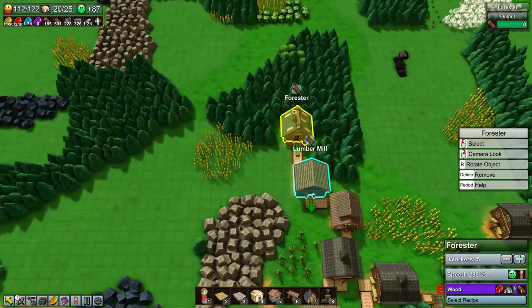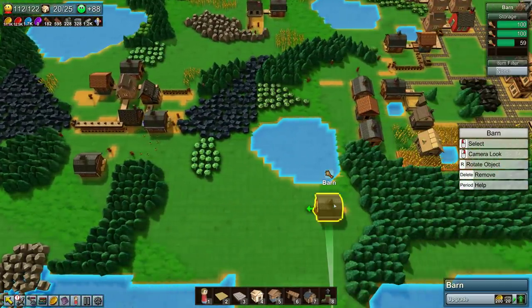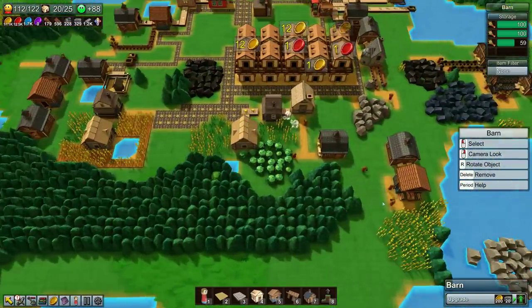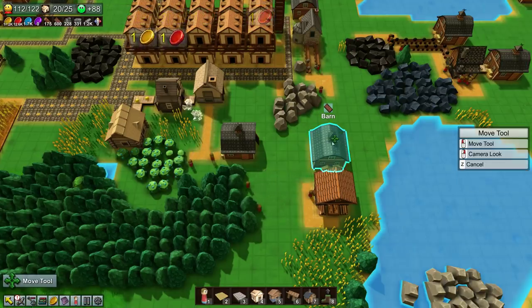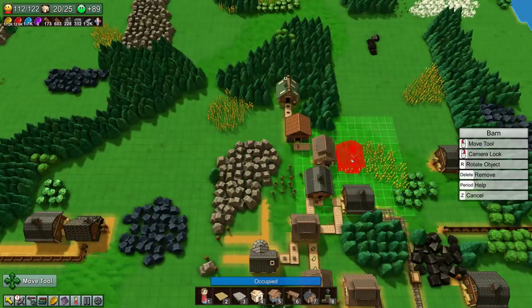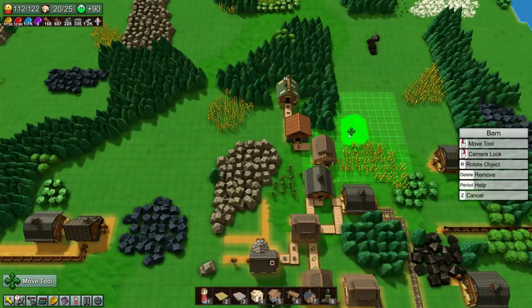I'm thinking of putting another lumber mill in to supply more planks, or ramp up this forester here. I already got five workers going here. I do have planks being made somewhere else out here. Let's just see. What do we have in here? This is wheat. Oh, this is a lumber mill — we got some extra planks here. What I might do is just steal this barn, move it all the way up here, and just force those planks into that building. I'm going to stick it there.